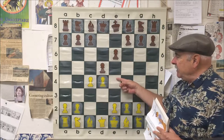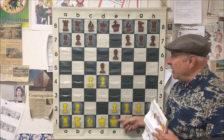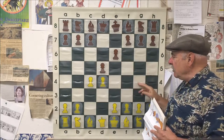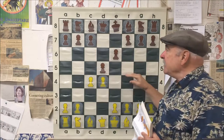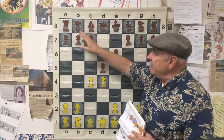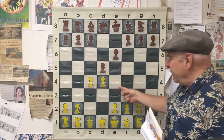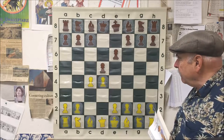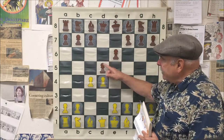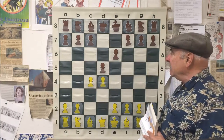It looks sort of like a French against E4. The dark-squared bishop is going to come out and he has a check right away. The problem with the E6 move is that the light-squared bishop is going to be blocked on this diagonal for a very long time, and black's problem is to somehow get this bishop into the game early on. Most of the time, somewhere down the line, black's going to play B6 and fianchetto the bishop along the B7 diagonal. So now white has a whole bunch of choices.